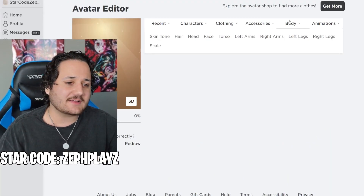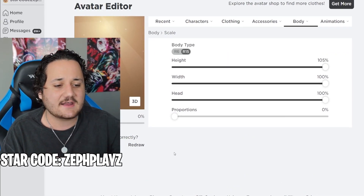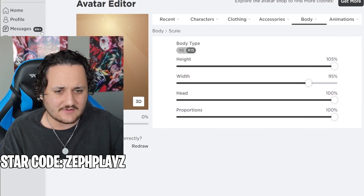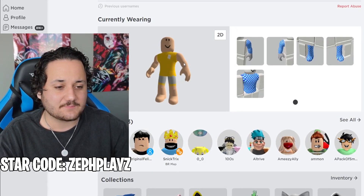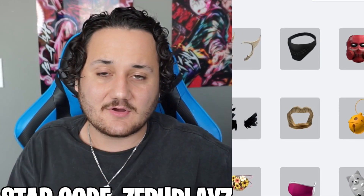Starting off with this fresh new Roblox account, we're gonna go to scaling. I'm gonna make the height all the way up, proportions all the way up, and put the width slightly down. Let's check out the profile and see how this looks so far. The scaling looks perfect now - we gotta go to the avatar shop and start buying things for this LankyBox.exe Roblox account.